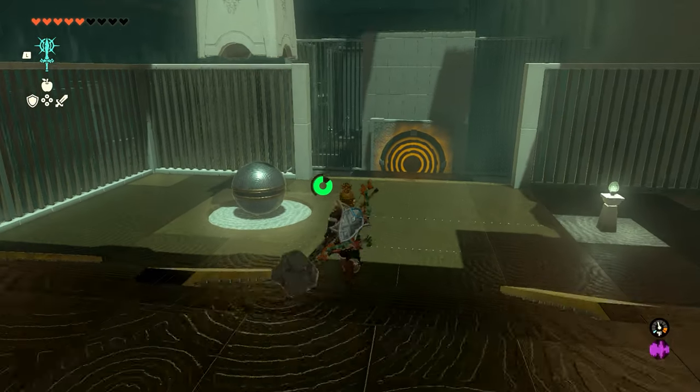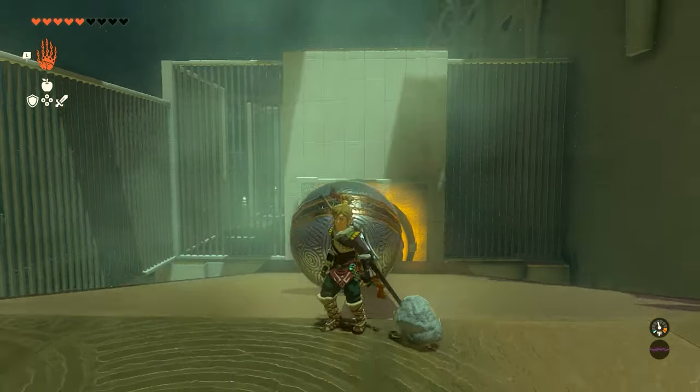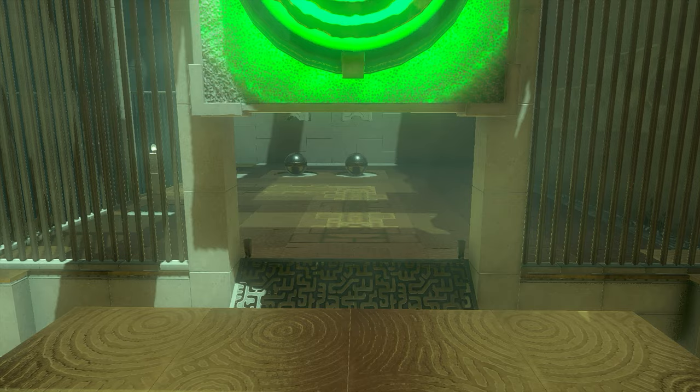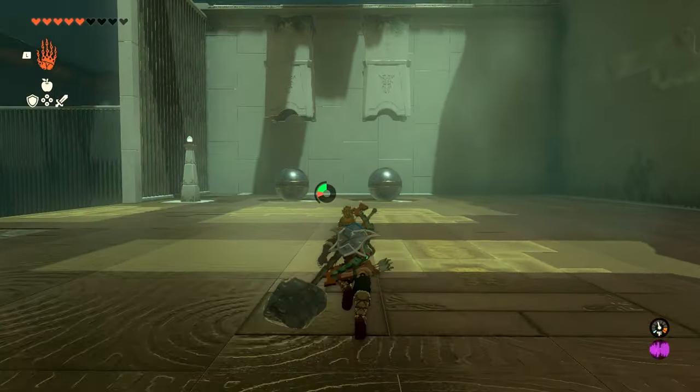As soon as you're into the shrine, the first thing we're going to do is work our way down these stairs and grab this giant ball using Ultra Hand. We're going to roll it down this ramp — it's going to run into this button, which will turn green and open the door to the second section. If the ball rolls off and you miss, you can use your weapon to throw at the target and it will light up green as well.